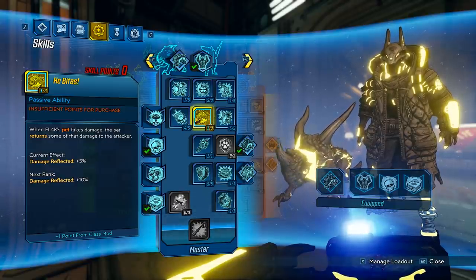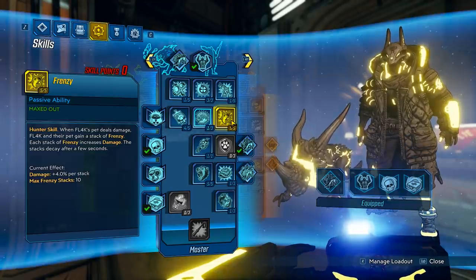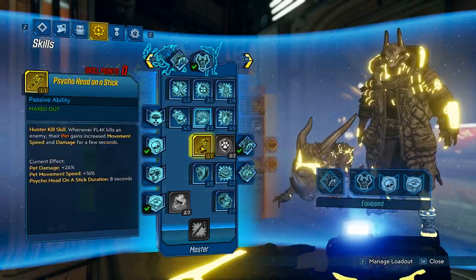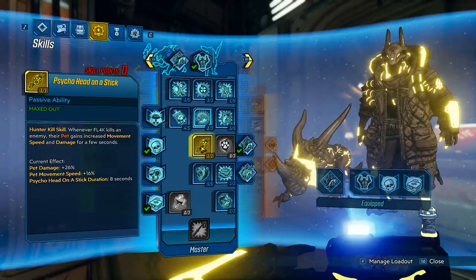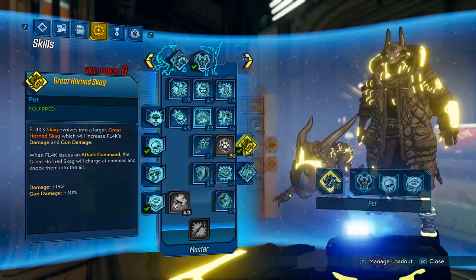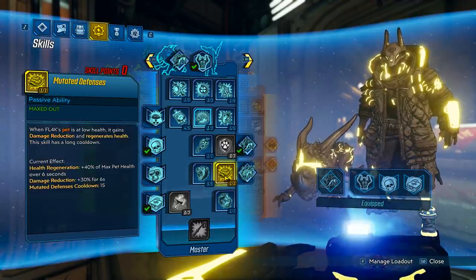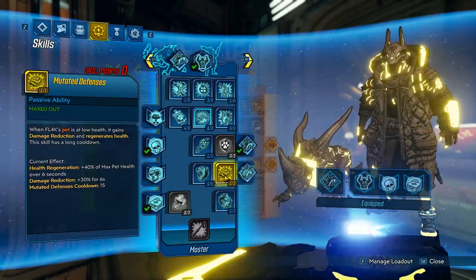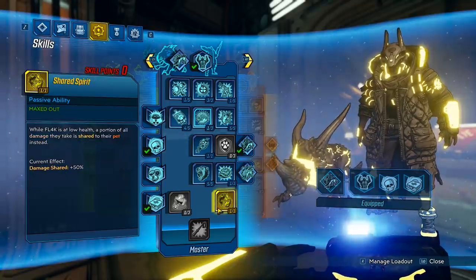When your pet takes damage from He Bites, it deflects that damage back at enemies. Because He Bites counts as your pet doing damage, you'll have max Frenzy stacks all the time for 40% more damage. Go Ahead on the Stick is mainly used for pet movement speed to distract enemies more easily. Barbaric Yawp gives 200% more pet damage bonuses to get your 15% and 30%. Mutated Defenses gives your pet crazy health regen and damage reduction at low HP, keeping it alive after Gamma Burst ends.